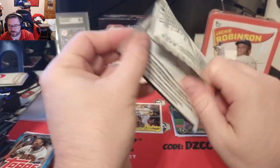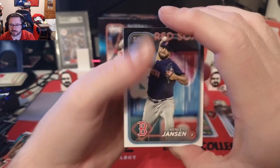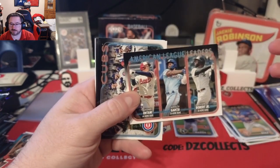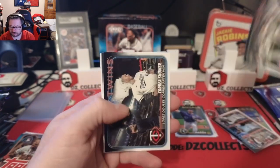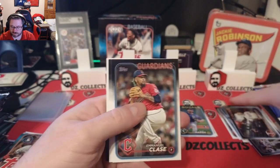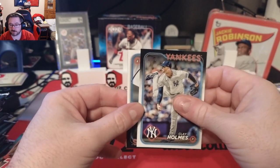After opening the jumbo, I like the size of the standard packs better — jumbo's just so many cards in one pack. Pack two: Hamley, Jansen, Edwin Diaz, American League leaders, Robert Garcia, In-Show, hey Cubs team card, we got a Correa shower for the Twins right there, that's pretty cool. Emmanuel Clase, Miguel Amaya, Clay Holmes card.